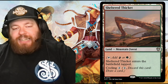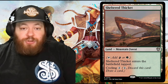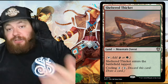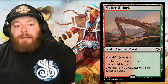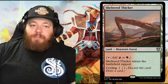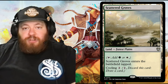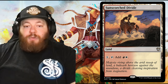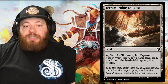Sheltered Thicket counts as a mountain and forest, enters tapped, and has cycling for two generic — pitch it to draw a card, which puts it in the graveyard and counts as a land entering the graveyard. Then untapped, tap for red or green. Scattered Groves is the same concept — forest and plains, also has cycling. Sunscorch Divide is a filter land: pay one generic into it and tap to add red and white.